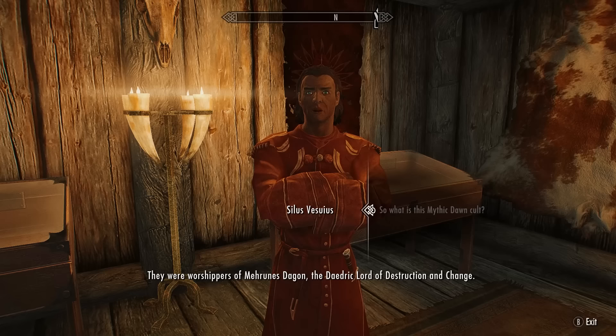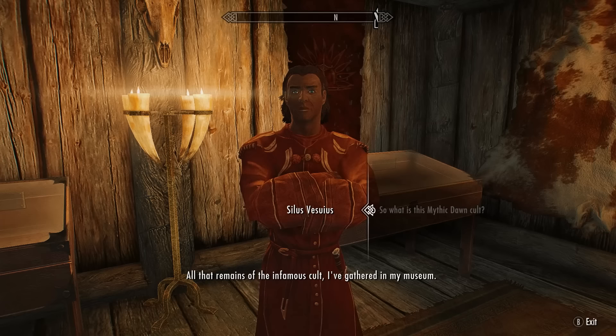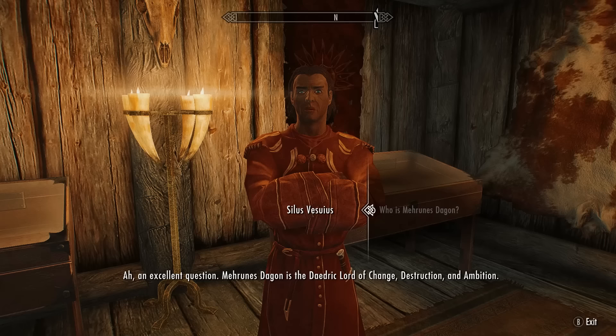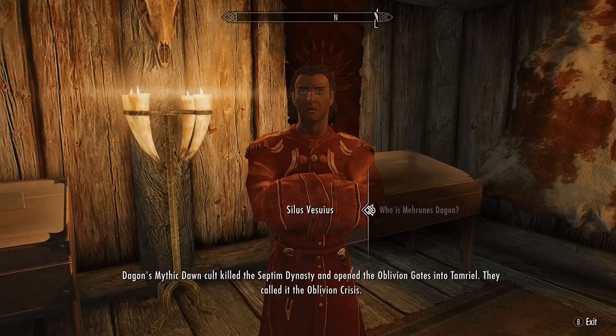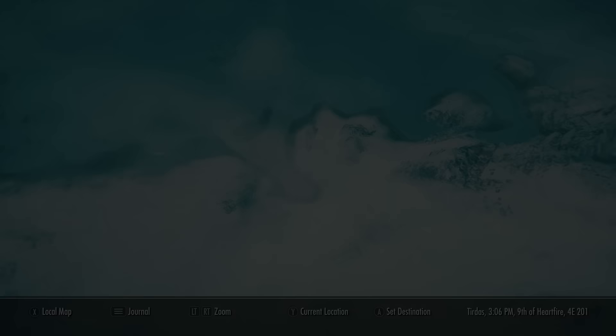The Mythic Dawn were worshippers of Mehrunes Dagon — the Daedric Lord of Destruction and Change. They killed Uriel Septim VII and his heirs, triggering the events that led to the Oblivion Crisis when the Daedra invaded Tamriel. All that remains of the infamous cult, Silas has gathered in his museum. Now we have all that information — it's time to go out and find the fragments scattered across Skyrim.